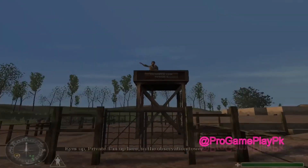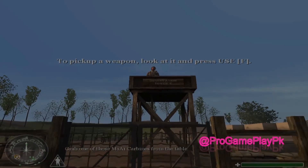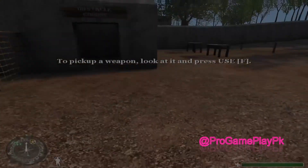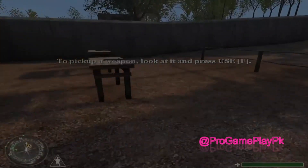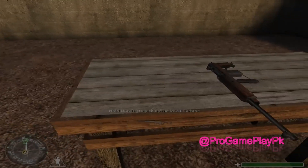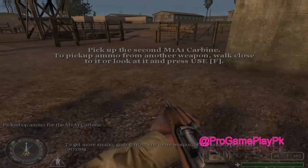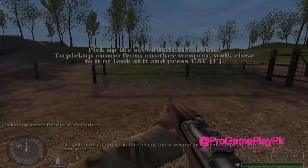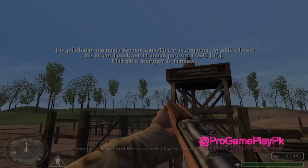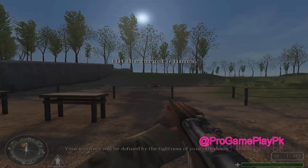Eyes up, Private. I'm up here, in the observation tower. Grab one of those M1A1 carbines from the table. To get more ammo, grab it from any loose weapon of the same type you are carrying. Approach the fence and fire six rounds at your target. Your accuracy will be defined by the tightness of your crosshairs.